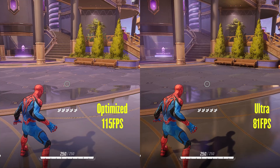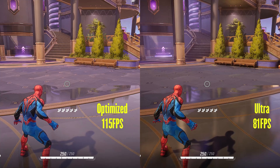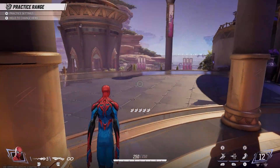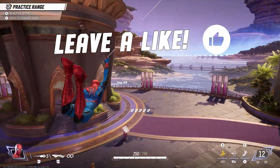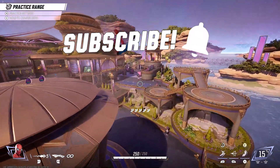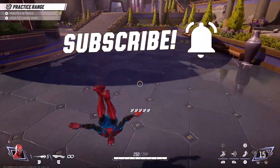Here is the comparison and FPS cost of ultra versus optimized settings. There is no noticeable difference in visuals between both settings, but performance-wise we went from 81 FPS to 115 FPS. That brings us to the end of the guide. If this video was helpful to you, kindly like, subscribe, and support the channel. Good luck and happy gaming!